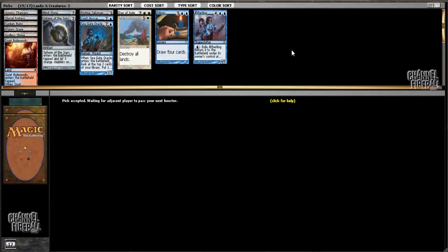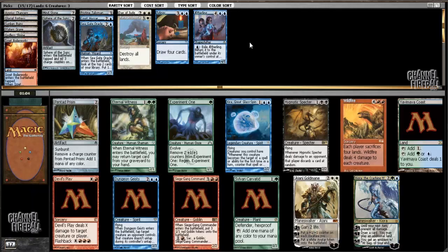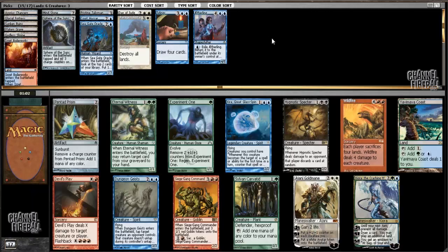It would have been reasonable to take Sword of War and Peace and try to go for a Cawblade type of deck - play some in-the-middle creatures and build a blue-white deck full of good cards. But given that I have Day of Judgment, artifact mana - basically I have everything so far. I have a great win condition, great card draw, great mana acceleration, and a great sweeper. Everything's in place for me to build that really desirable control deck, and I feel no reason to deviate from that strategy.